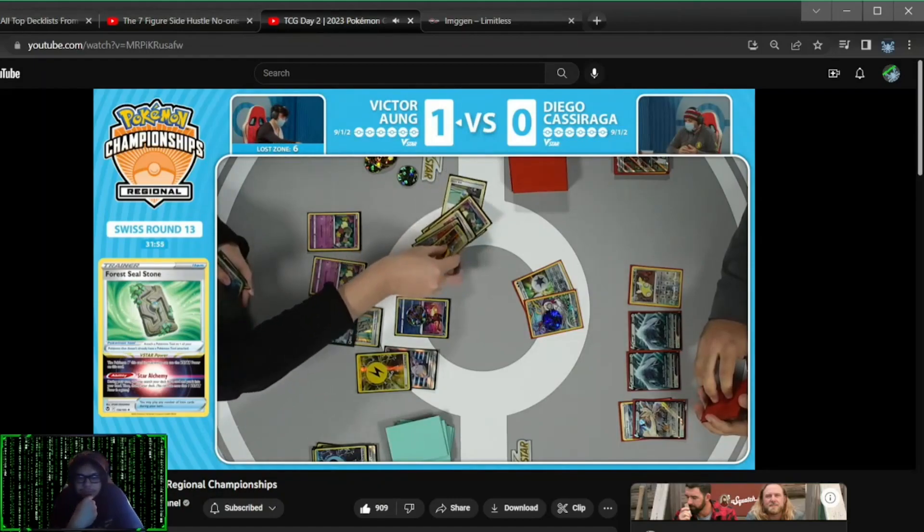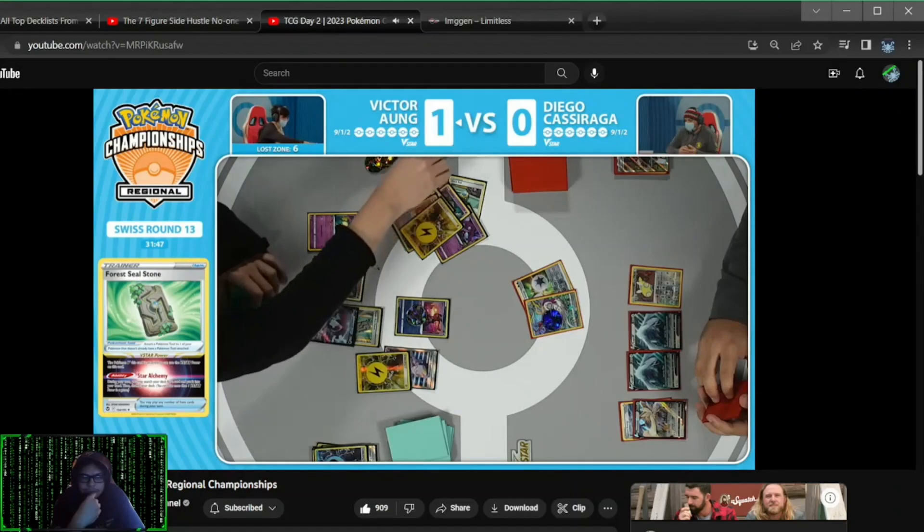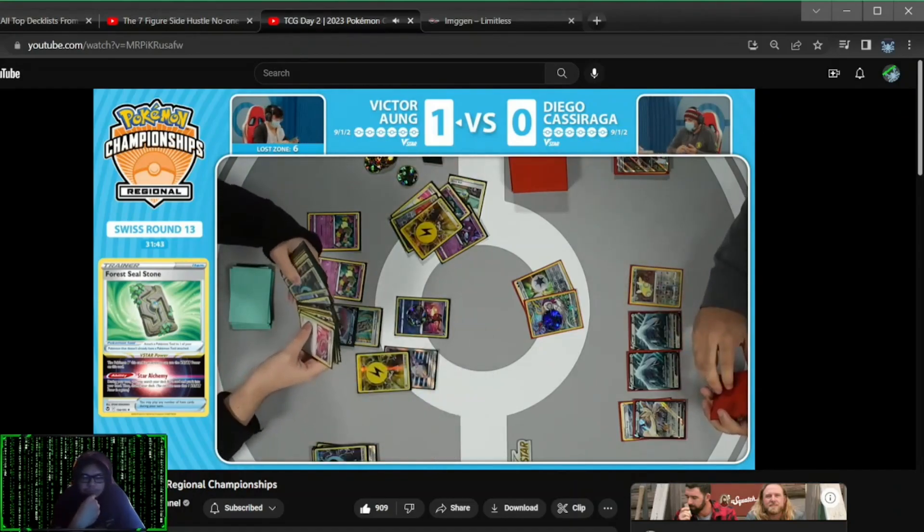I don't know if there's enough energies in the deck to even get a good Aqua Storm, though. You just got to eventually discard them all with concealed cards and then Energy Recycler back. We got a plan — in five turns, you were so done for, Diego. We bought a little extra time with game one, it's fine. Six cards in the Lost Zone and there is that V-Star marker flipped for Victor using that Forest Seal Stone.